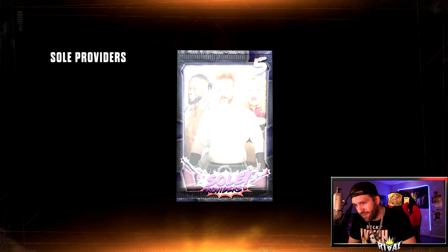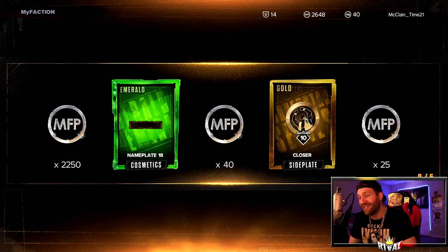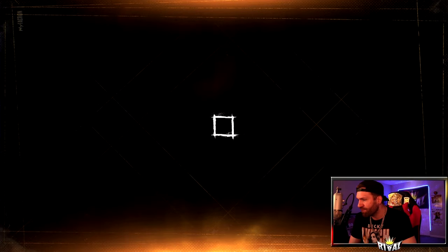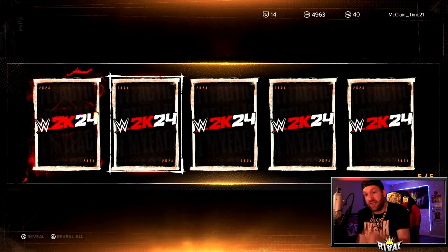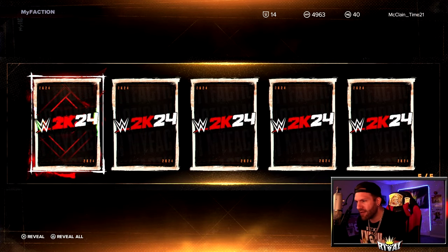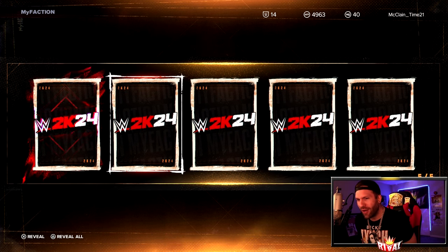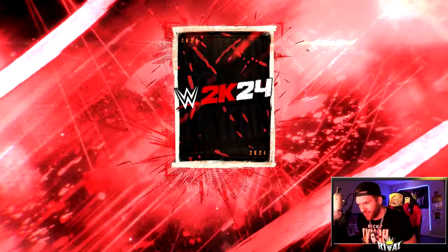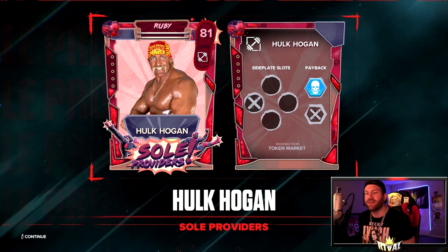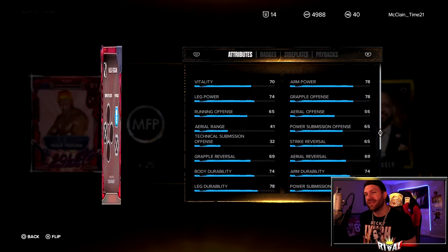Not looking good, but maybe we get a card. Xia Li — duplicate, so only 2,250 back. Don't love it. We get three more of these. We are seeing the Soul Provider card inside a majority of these. Then — a ruby! Give me a damn ear horn for that! We flip that bad boy over and it is Hulk Hogan, brother! I'll take it — I will take a ruby in a pack opening! That made me so happy. His badges: level two on Rabble Rouser and Sting Like It'd Be, level one on Pain Train.